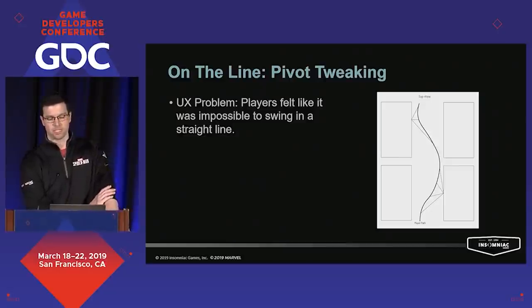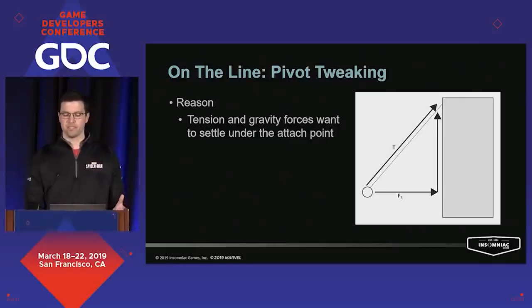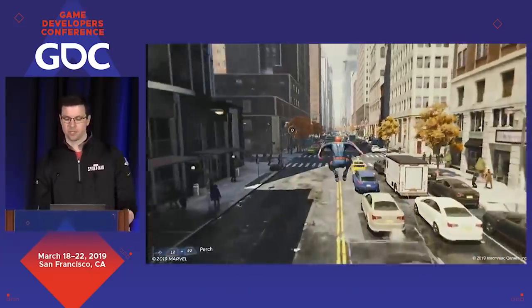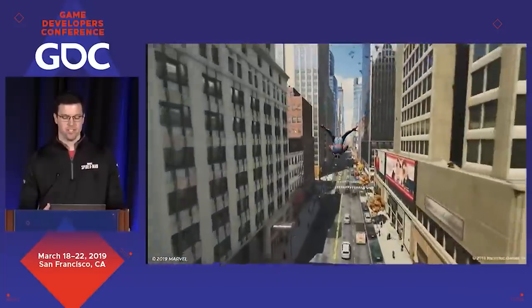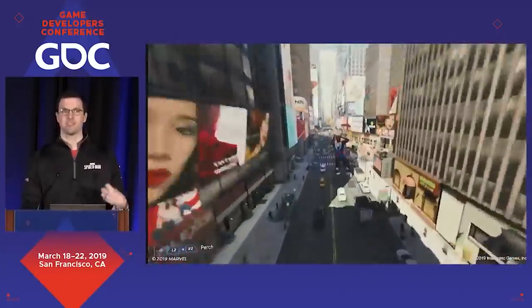Our first major usability problem was that players felt it was basically impossible to swing in a straight line. The simulation was creating a mismatch between the player's input intent and the character motion, confusing and frustrating a lot of players. The reason this was happening is that forces were conspiring to move the character so it would settle underneath the attach point — as you might imagine with a normal pendulum. The tension force has a component that moves towards the attach point, and gravity reinforces that. In the video, you'll see the player trying to swing straight down the middle of the street, but consistently getting pulled sideways towards the attach point, causing a zig-zagging motion that also slows them down.